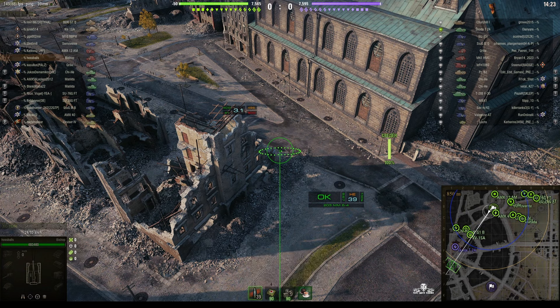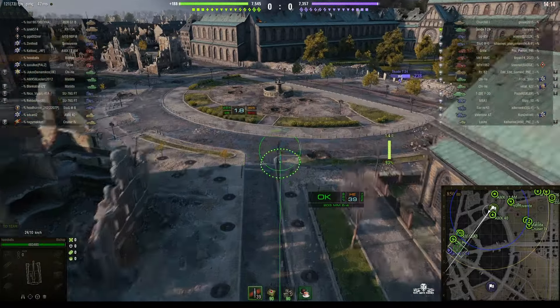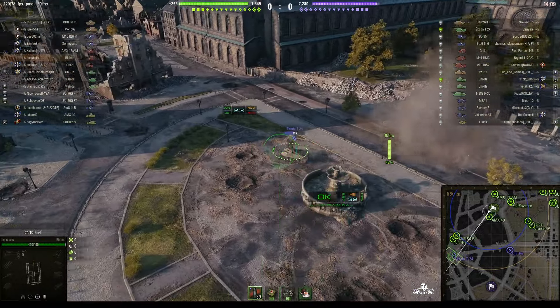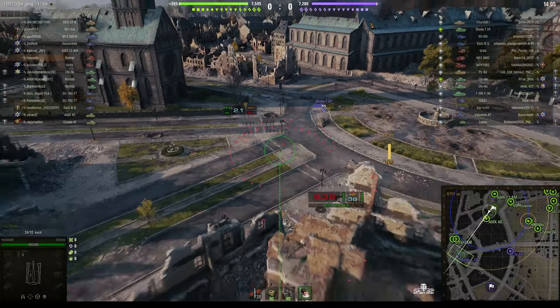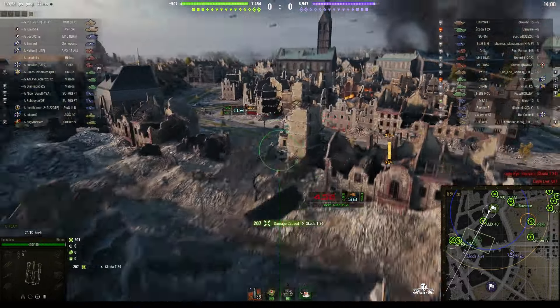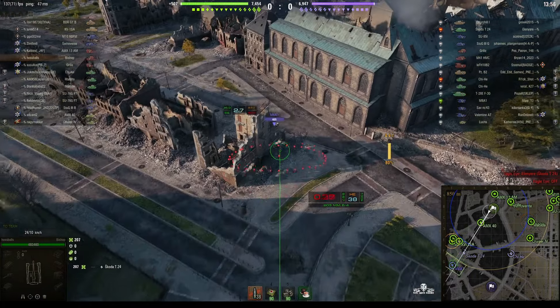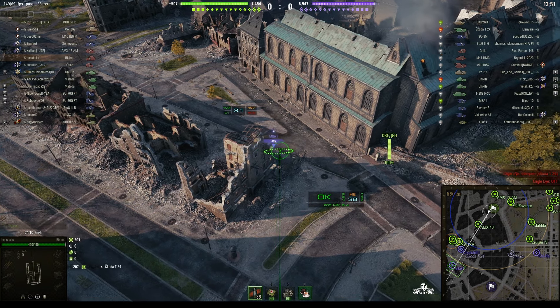The standard reload is actually rather fast, normally around about the 12 second mark. It's actually 12.37 seconds. He just got a direct hit and got 207 hit points from that shot alone, and Hoss Balls has got 9.67 seconds so he's actually shaved three seconds off the reload.